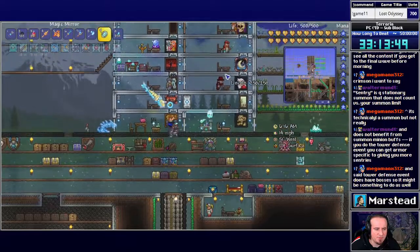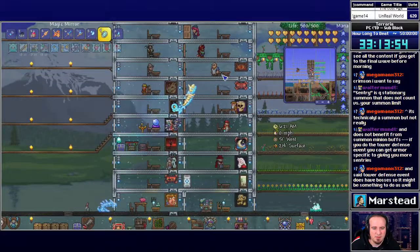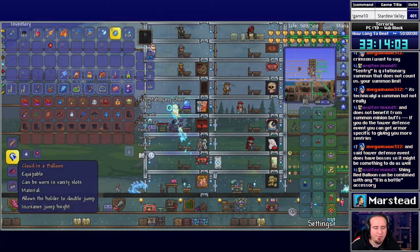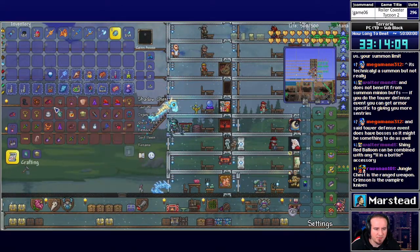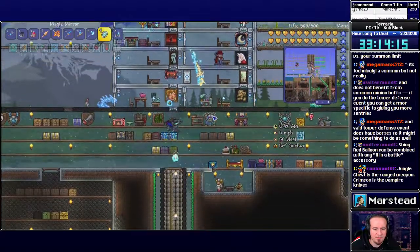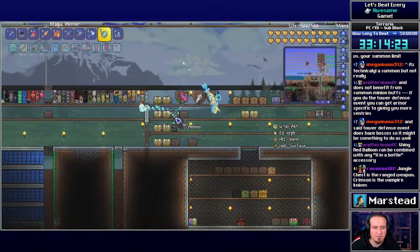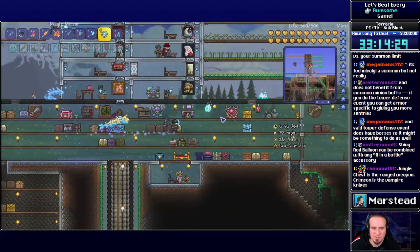If you do the Tower Defense event, you can get armor specific to give you more sentries. I thought that the Tower Defense game was like a parallel progression track, but can you use that stuff for the main game? The Red Balloon can combine with a Cloud in a Balloon. I killed Plantera a few more times and the Twins to get some Hallowed Bars.